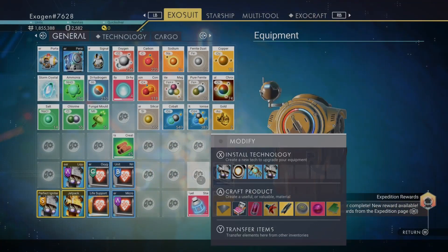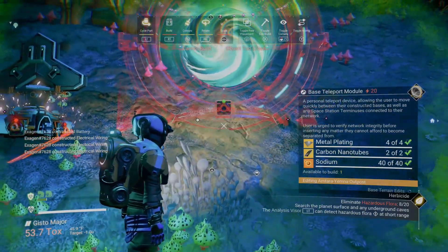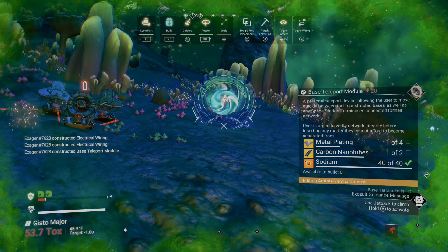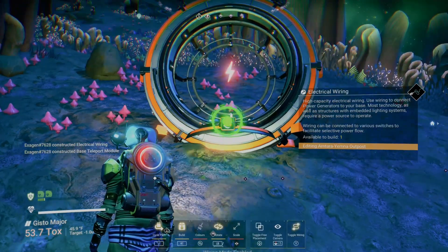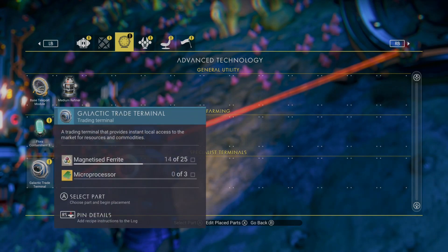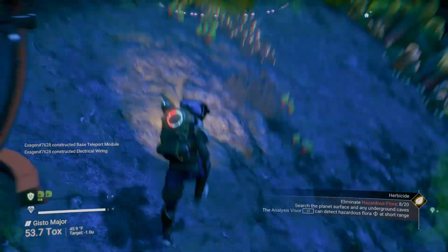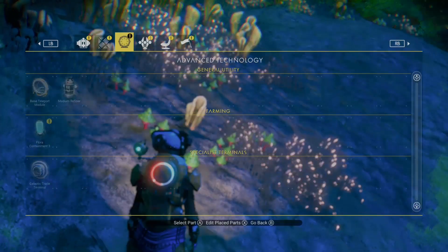I do think I'll have enough power to supply it during the day but not enough storage for overnight, especially once we get the portal going — I'm gonna have to build a little more. Let's hook that up to the mini grid we have. Magnetized ferrite and three microprocessors, chromatic metal and carbon nanotubes — I think I'll pass on that right now. Everything needs chromatic metal. We'll go ahead and get ferrite dust and replace the carbon I just used up as well.